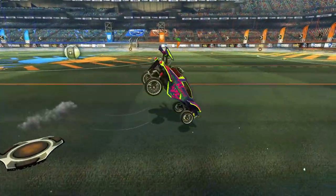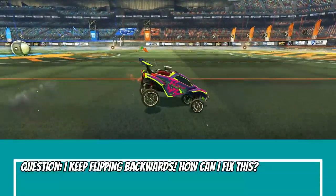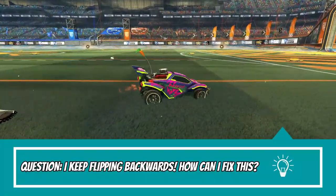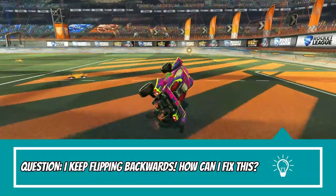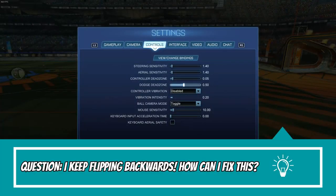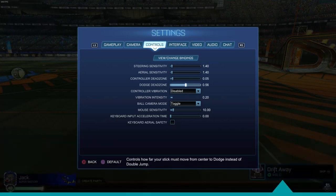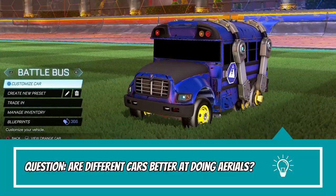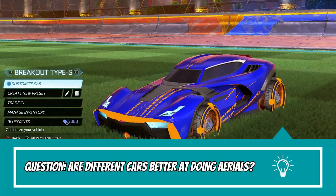Here are some common questions I see when it comes to aerial control. 'I keep flipping backwards — how can I fix this?' The first option is to ensure you let go of your analog stick before using your second jump, as this is the input causing you to backflip. If you still seem to be getting stuck, I'd recommend increasing your dodge dead zone. 'Are different cars better at aerials?' Honestly, no car is the best at doing aerials in this game. It's a matter of personal preference.